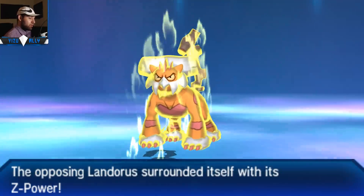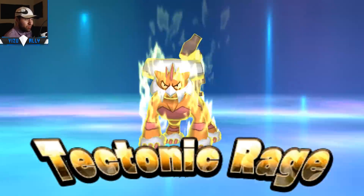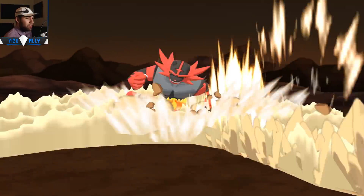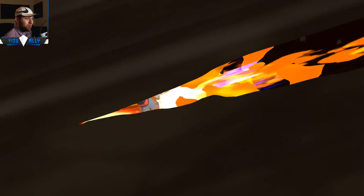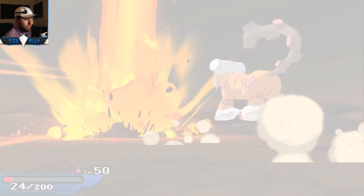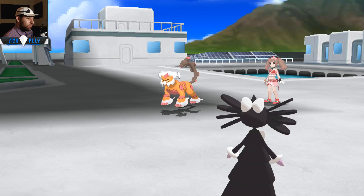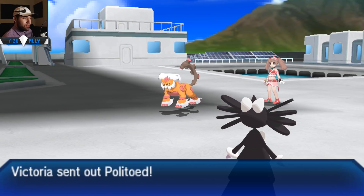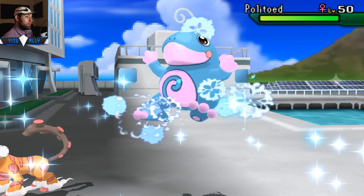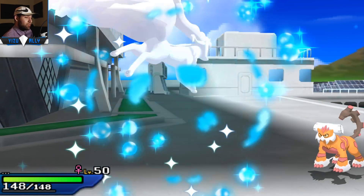I need to start dabbling with Doubles UU, but not a lot of people play it in Wi-Fi battles - most people just play OU. That's why most of what I upload is going to be Doubles OU. Anyway, Landorus-T knocks me out with the Ground Z-Move. Down goes my Incineroar, which is fine. All I really need in this game is to hopefully get my Aurora Veil up and I should be good. Also, my Genesect looks really nice - Expert Belt with Blizzard, and it's a really good move pool.